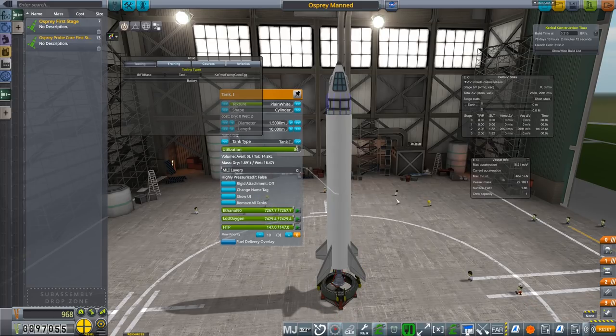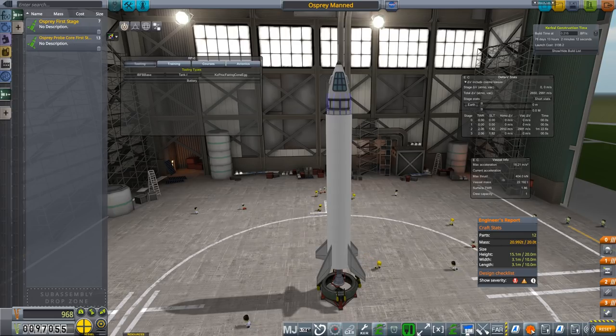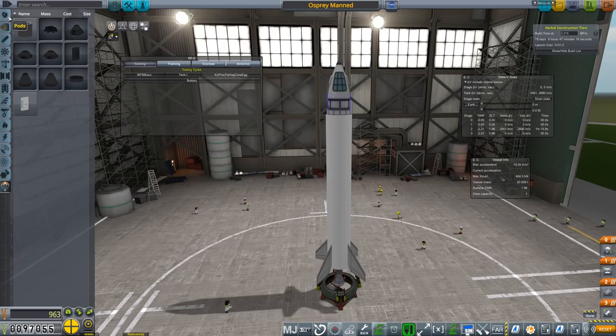It should already be fueled. Yes, it's already fueled with ethanol. However, it's too heavy — just a little bit too heavy. We're going to bring that down by using the utilization, like last episode. At around 77% utilization, it's basically light enough to take off.